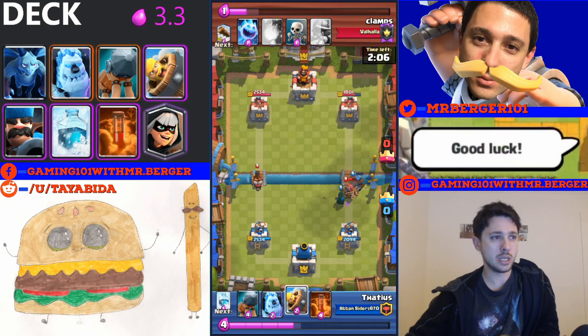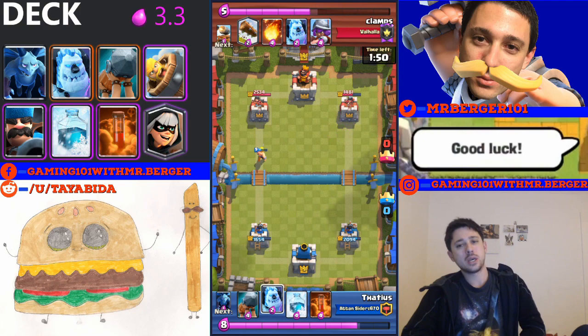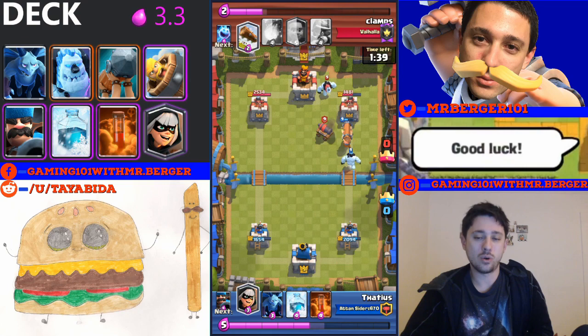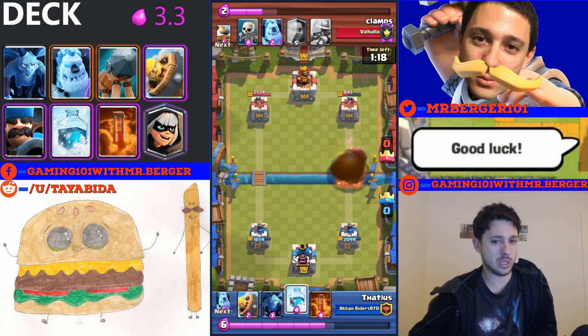The freeze has been huge since the rework — it's found itself in a whole lot of decks and has a lot more utility now, mostly because of the damage they gave it. It can be combined and has synergy with cheap chip-away damage like zap, ice spirit, or arrows. On top of that, it's the only spell in the game right now that does as much damage to towers as it does to units.